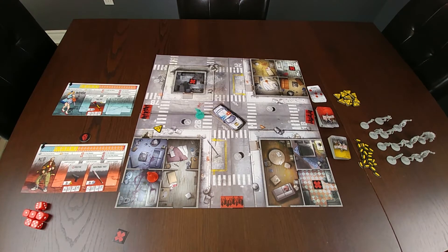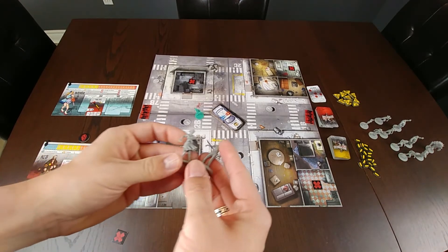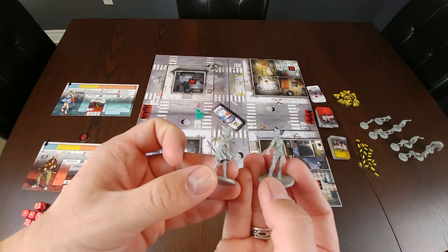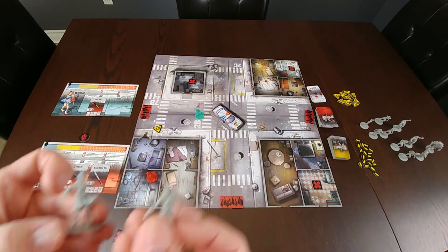Let's talk about the different types of zombies in Zombicide. Starting with the walker — these zombies can only perform one action per round, whether that's a movement or an attack. Killing one of these zombies will net you one experience point.